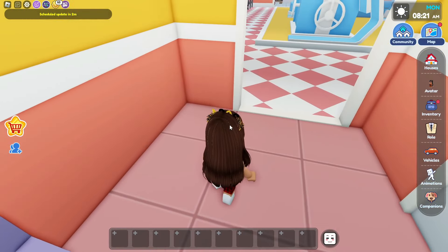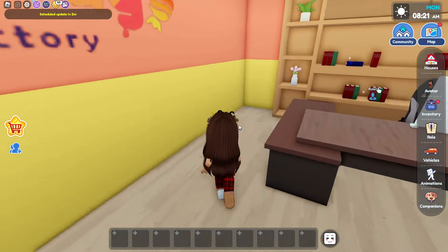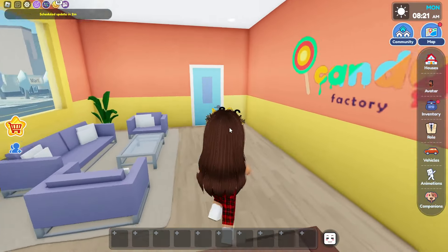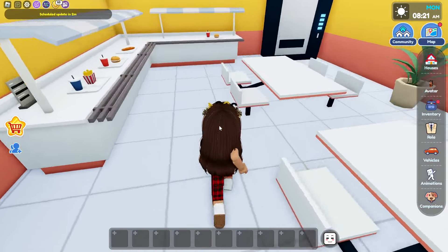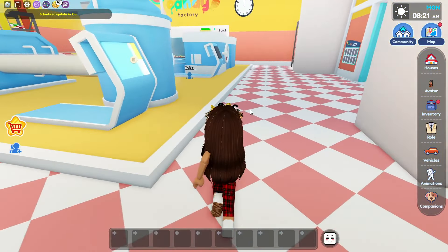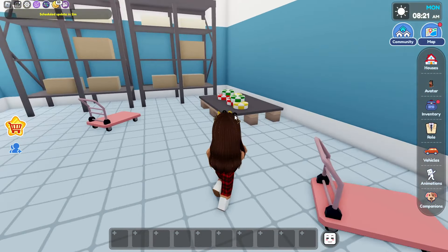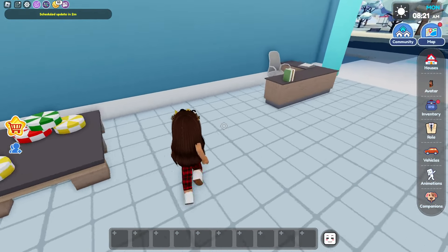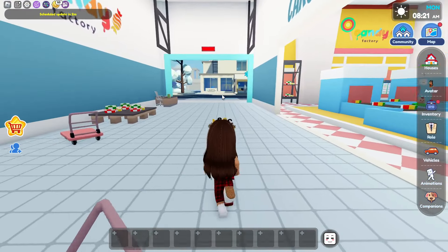We have the restrooms as well, with our little sinks, and we have the manager's room. I get to stay here because I'm the manager, and I get to have meetings with different people. This is where we can eat all the candy — like lunchtime for all the workers. And now we're gonna go over here to the cargo area. Inside the cargo area, we have all of the boxes of candies. There's a little seat right here for me, and I get to check if they're good. Then they can go into shipping.